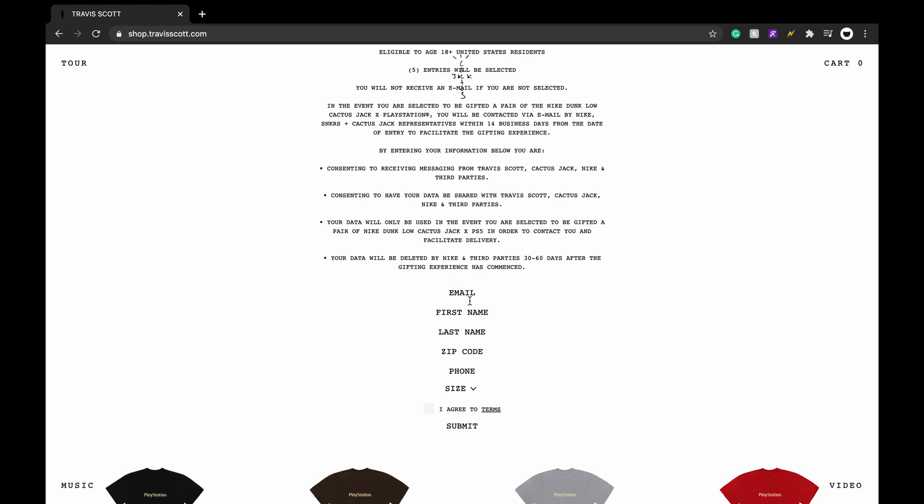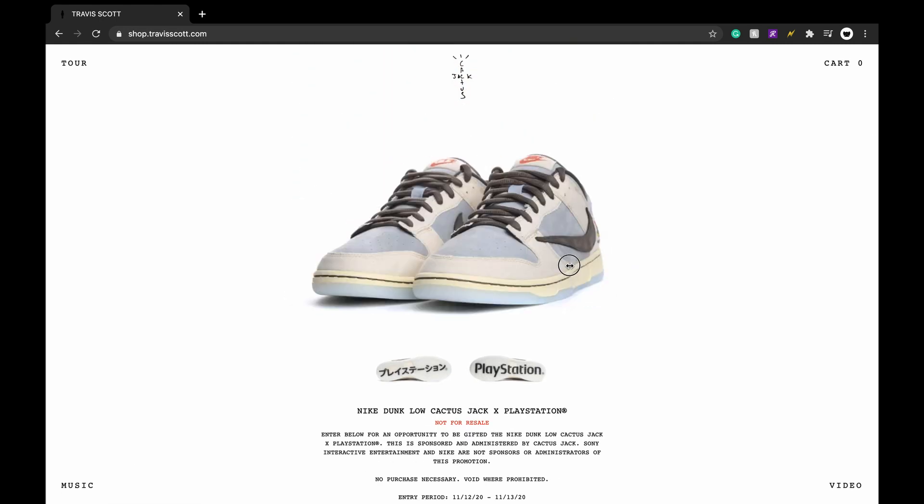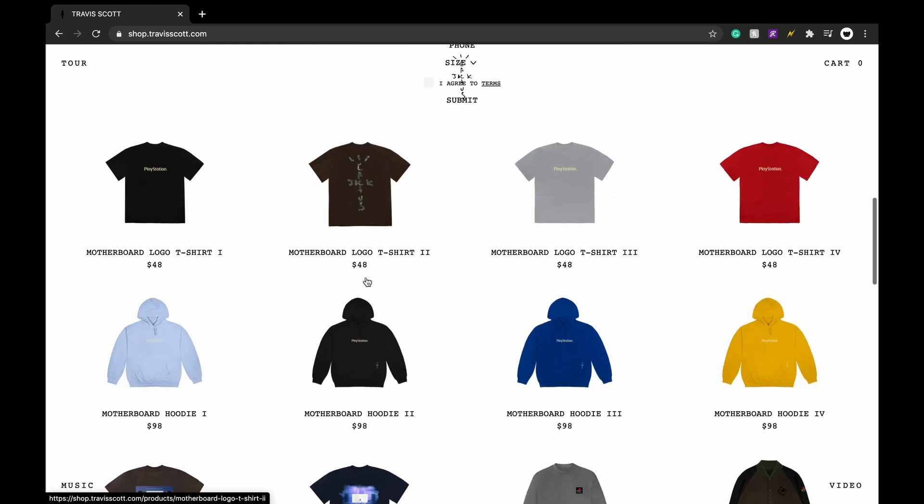What you should do is use a different email and then a slightly different name — change one character or use a sibling's info. Put a different phone number and maybe a different size. The more you fill this out, the higher your chances. I doubt it'll make a huge difference but just in case.